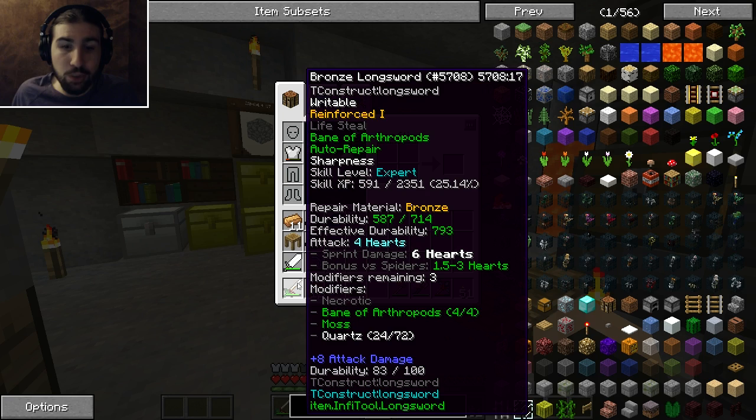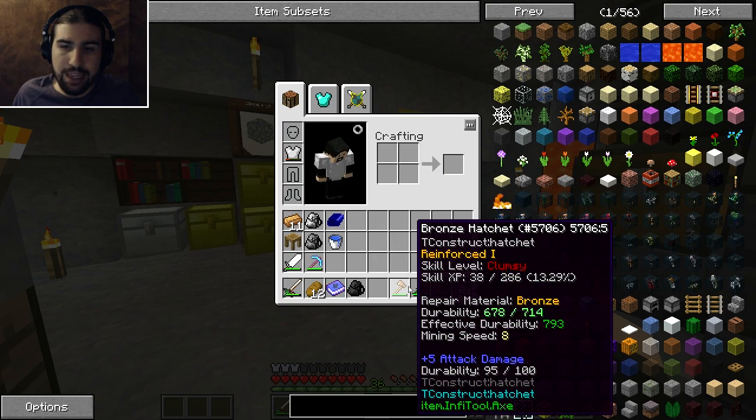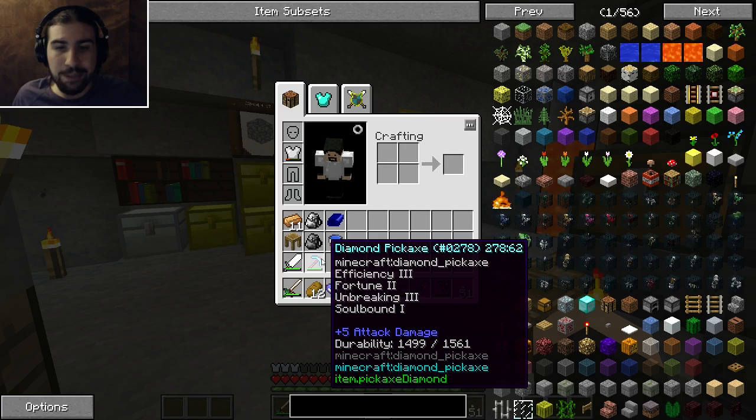You might notice that my sword got moss and quartz since you last saw it, and it has those modifiers now. I also got moss on the shovel, nothing on the hatchet yet because I haven't really used it that much. And I think this got reinforced and emerald, and it's also now mastered, so it doesn't get any more modifier slots or random modifiers through leveling. I can still add some stuff to upgrade it. The fortune on there was really nice, so I got really lucky with that.